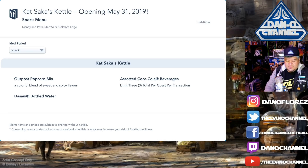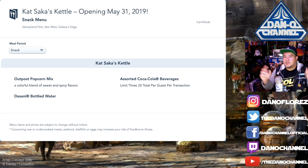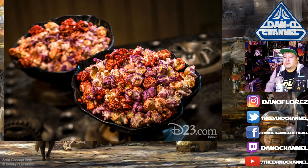This is the simplest menu — the only meal period they have is snack. They have the Outpost Popcorn Mix, a colorful blend of sweet and spicy flavors. They also have assorted Coca-Cola beverages with a limit of three total per guest per transaction. That means Kat Saka's Kettle is where you get the cool Coke bottles — all the other places are fountain drinks. Looking at the popcorn, there are purple ones, red ones, some with an orangish tinge — sweet, savory, spicy. I'm into it.